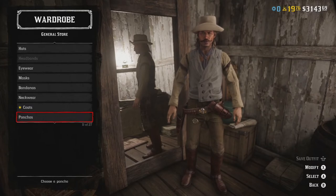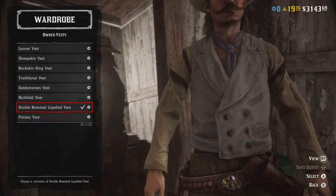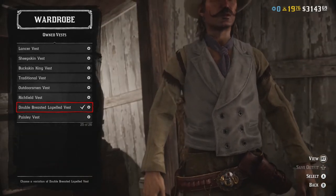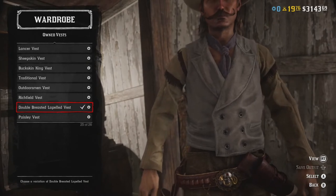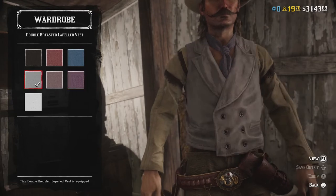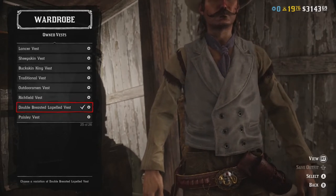No coats with this outfit, weirdly enough. No ponchos. For the vest, I threw on the double-breasted lapel vest, and I literally did this just because of how big the lapels are for this outfit — and it actually works really well for it. My only complaint is it doesn't come in a slightly darker shade of gray, which really would have helped sell this a little bit better, but it works for what it does.